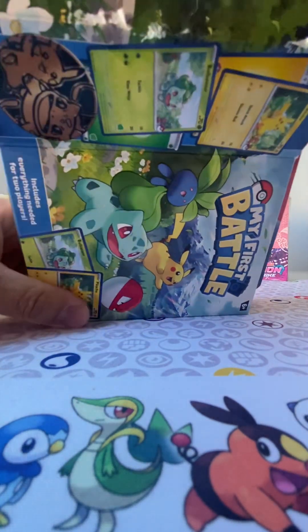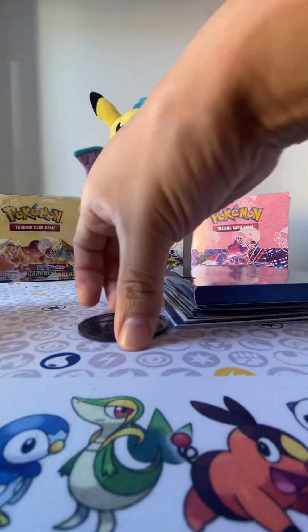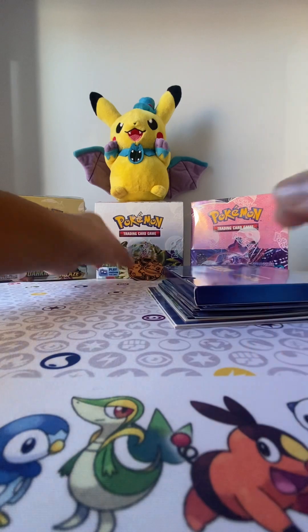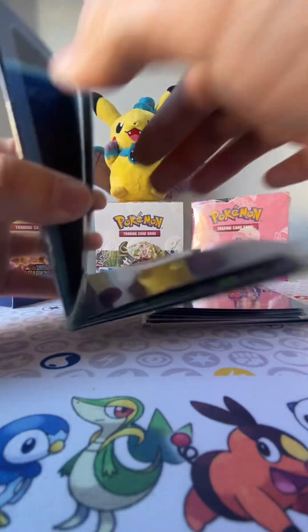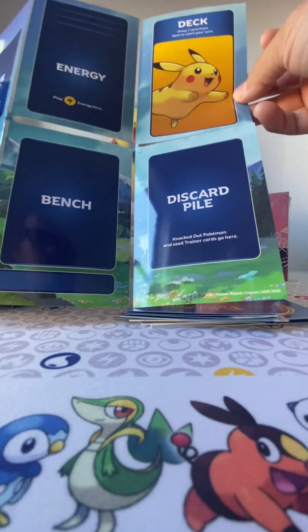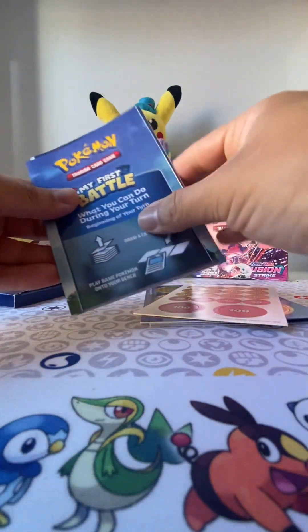So these are pretty much just like the other one. This one we have Pikachu and Bulbasaur, just like on the cover. This is where the cards are. Same thing as the other video — the play mats. This one has the Pikachu on the side for the play mat, and this one is going to have the Bulbasaur one.